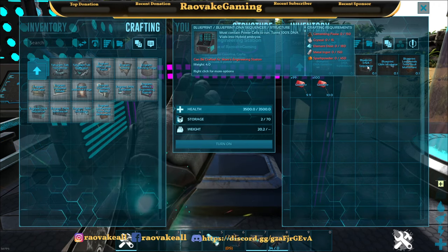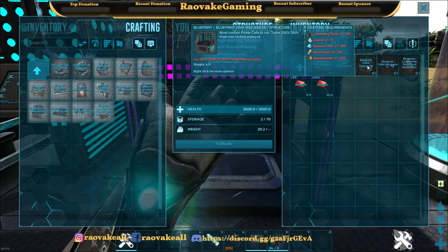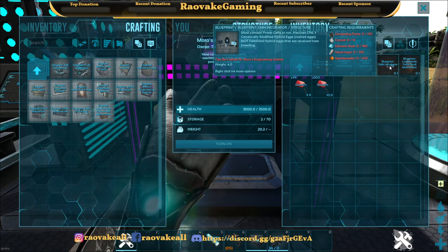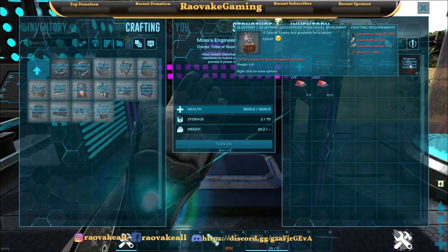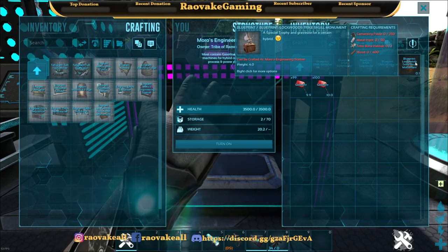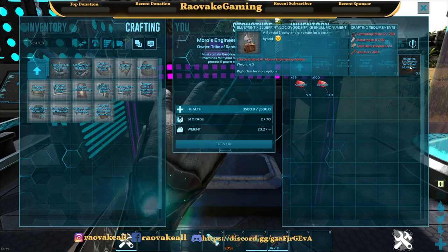For the DNA Sequencer you need Cementing Paste, Crystal, Element Dust, Metal Ingots, and Spark Powder — same as the GMH Incubator. The Lockwood Trike Skull Monument additionally requires the Trike Bone Helmet. So that's how that'll look.